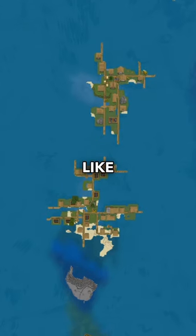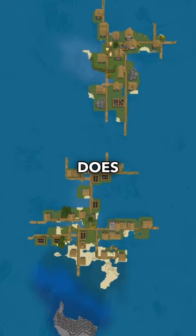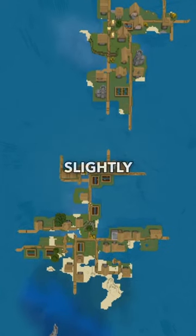This is what it looks like from an aerial view. It is, in fact, two separate villages. And it does work on Java, but it looks slightly different.